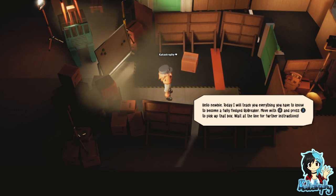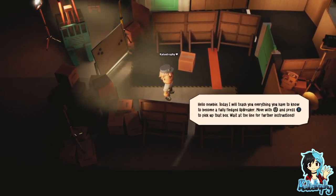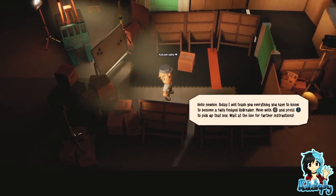Hello newbie, today I will teach you everything you have to know to become a fully fledged breaker. So this is meant to be a controller game. I don't have a controller plugged in, so I'm going to use a keyboard. Move with the left stick and press X to pick up that box. Wait at the line for further instructions.